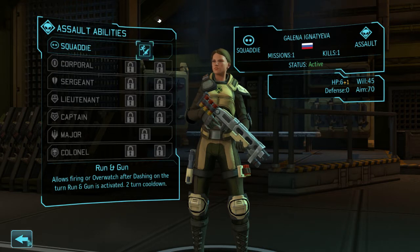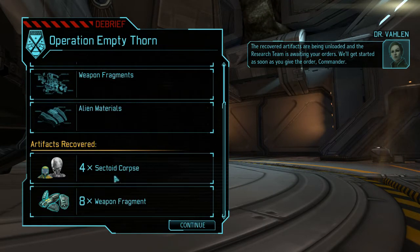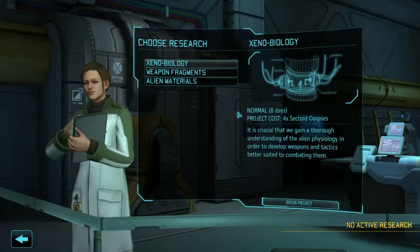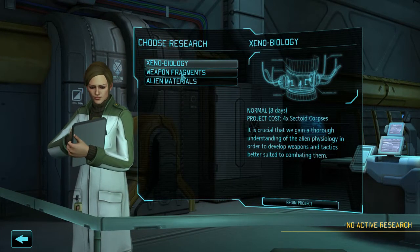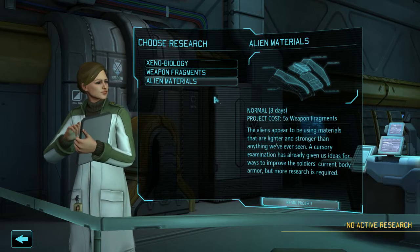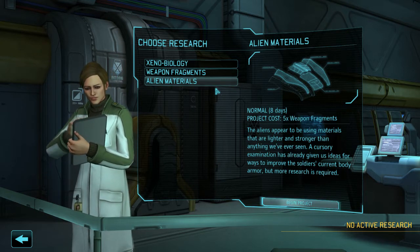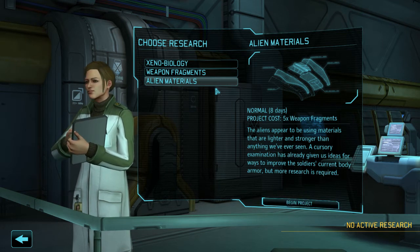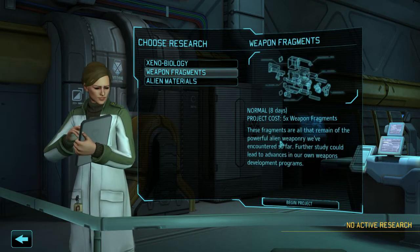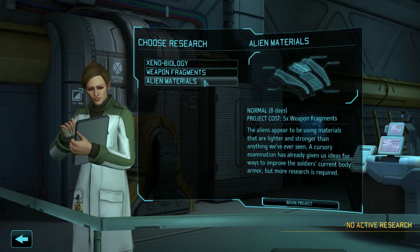I will demonstrate these skills on the next mission. There are 3 new researches available and we recovered 4 sectoid corpses and 8 weapon fragments. Let's go to the research lab. Xenobiology is a story-progressing research — I don't recommend doing it first. Alien materials leads toward carapace armor — first you get a nano fiber vest, an equippable item that gives more health. Weapon fragments gives you a scope that increases your soldier's aim by 10%.